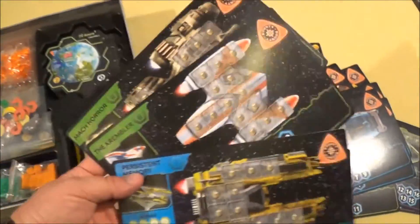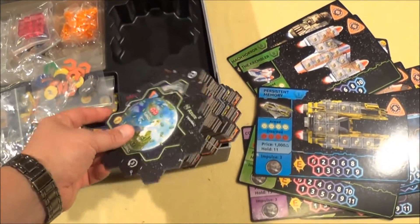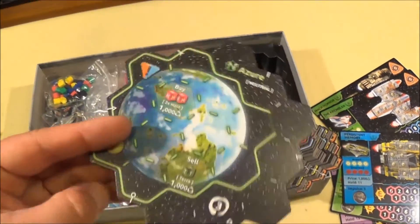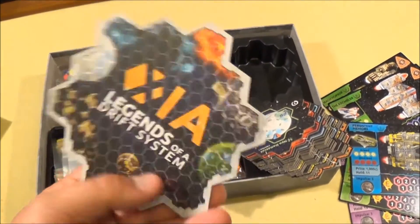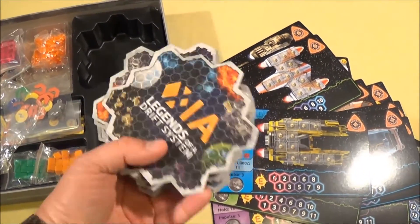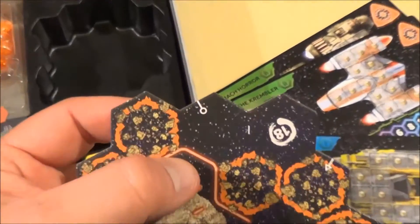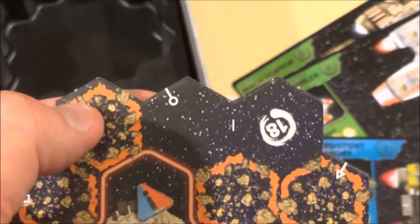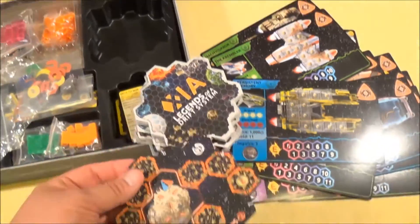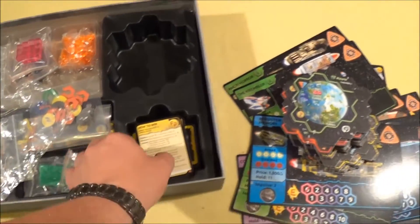Now you have the planetary systems, all of them coming in these tile shapes. The back side is always the same, so you have a big stack of Xia cards. When you explore, you simply draw a new one. The little symbols indicate that you have to match symbols between two different tiles to know where you are going.